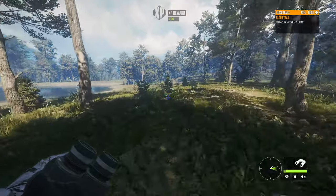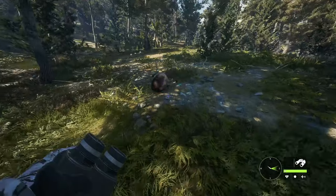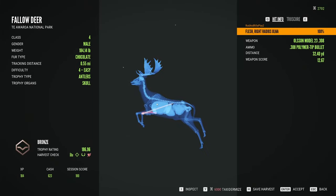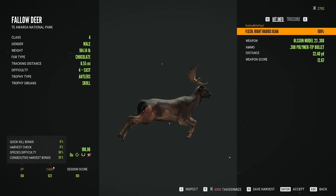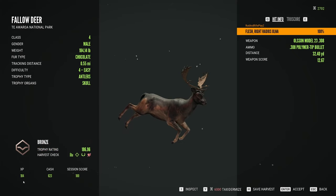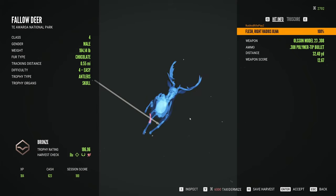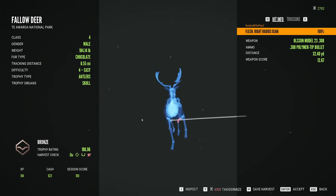I'll cut back to when I found this fallow deer. As you can see, I found him — he's a nice chocolate, he's a level four, he scored 186.96, he gave us 104 XP and 623 cash. I hit him in the leg while he was running.